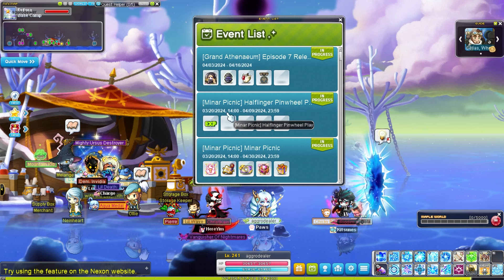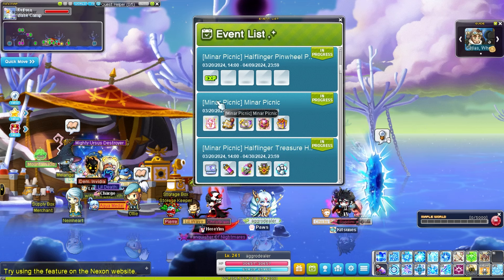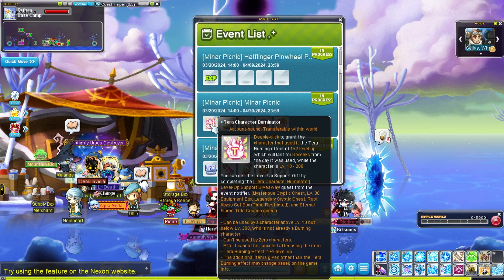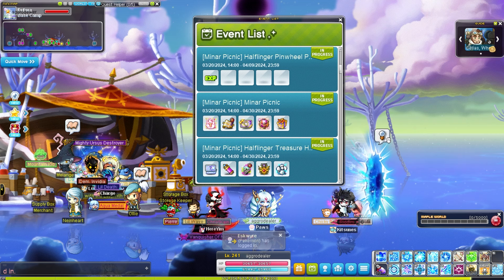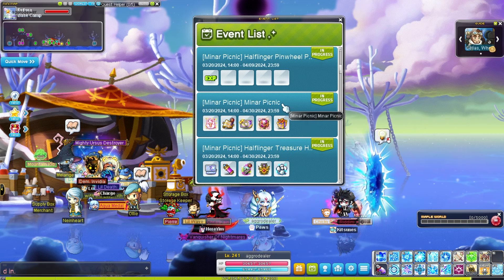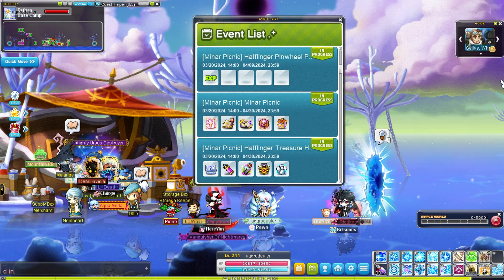As of right now, we have Miner Picnic, and this is amazing — literally the most amazing event right now that you guys need to do. First of all, it gives you guys a Terra Character Burninator, which you guys can level up to 200. So make sure you guys make that — one boss mule right there for free. And then make sure it's the one that's OP. I really think Dawn Warrior is where it's at. If you don't have a Dawn Warrior, 100% make it for boss mules. Amazing, busted class. Highly recommend it.